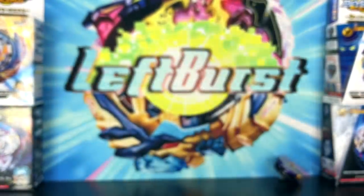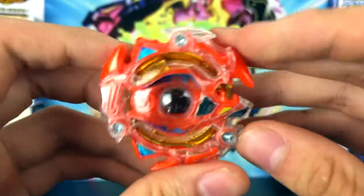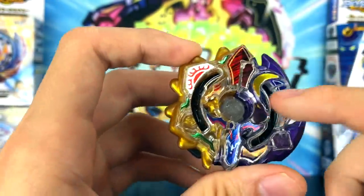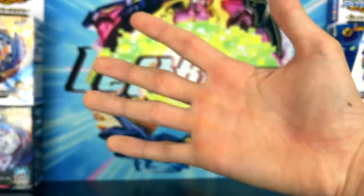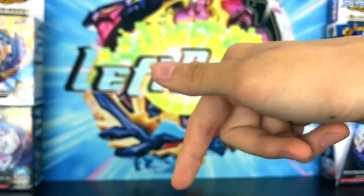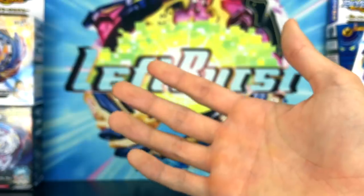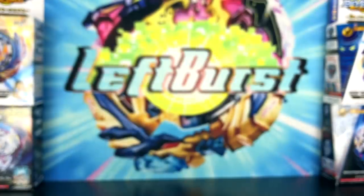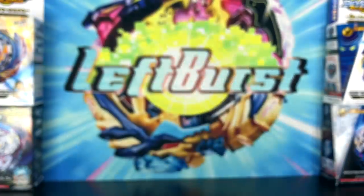That is my top 5 favorite Bounce Types overview. Number one: Spriggan Requiem. Number two: Hell Salamander. Number three: Nova Neptune. Number four: Inferno Eifern. And number five: Duo Eclipse. Remember to rate, comment, and subscribe. If you want to see more top 5 ranking videos in the future, leave a like and a comment. I'll respond to comments on this video — I usually don't because I'm lazy, but I'll make an exception. See you guys, Laugh Burst out.